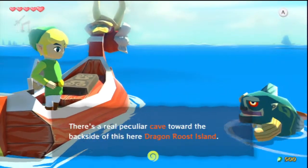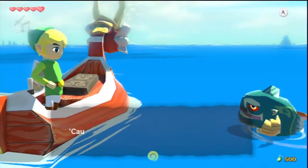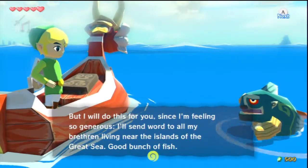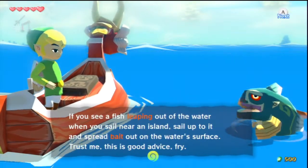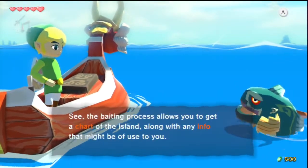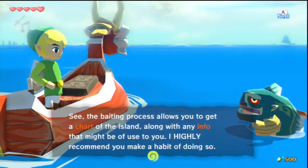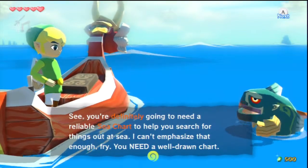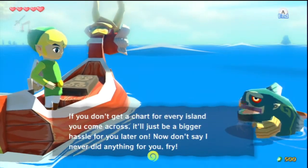There's a real peculiar cave towards the backside of Dragon Roost Island, but I doubt you'll ever get to see it, small fry, unless you manage to sprout wings and fly. That's all I can teach you. But since I'm feeling generous, I'll send my word to all my brethren living in the islands of the Great Sea. If you see any fish leaping out of the water near an island, sail up and spread bait on the water's surface. The baiting process lets you get a chart of the island along with any info that might be useful. You're definitely going to need a reliable sea chart. You need a well-drawn chart — don't skip it for every island you come across, or it'll just be a bigger hassle for you later on.'